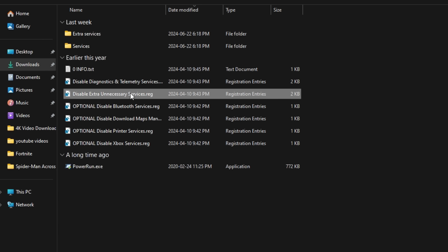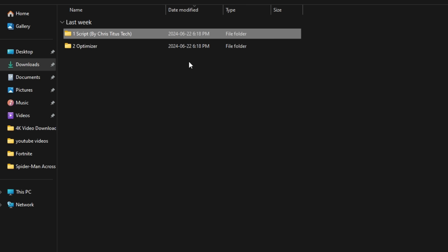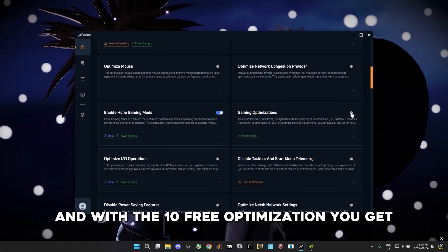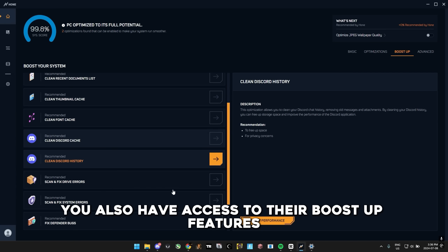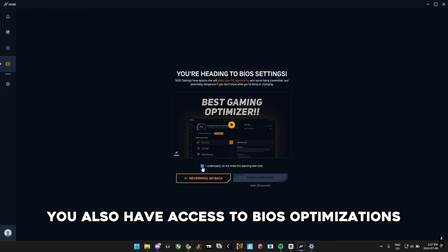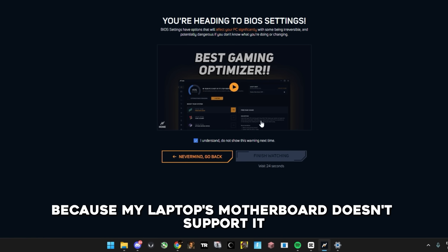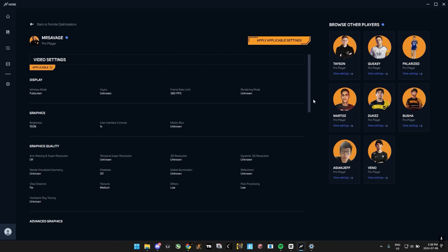I've done a few of these optimizations on the channel, but Hone allows you to toggle every optimization on and off for completely free. It's super useful and makes it very easy to test which optimizations work and don't work on your specific computer. With the 10 free optimizations you get with the free plan, you also have access to their boost features. You also have access to BIOS optimizations, which I unfortunately can't do because my laptop's motherboard doesn't support it. And they also have pro game settings, so if you want to copy your favorite pro, you can do that in one click.